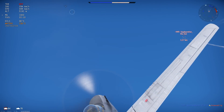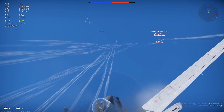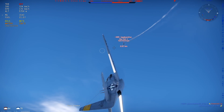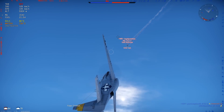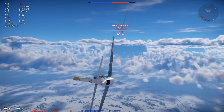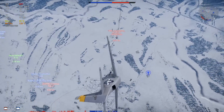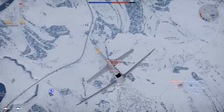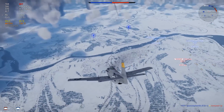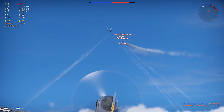Then he kind of does notice me, and it looks like he's trying to put me in an energy trap, but I'm going to abuse the range of these .50 cals and get a critical hit in, probably crippling him. I'm not terribly sure what I crit, but it looks like it was enough to get him to put his nose down and try to gain some speed back. Honestly, if he kept going up, I don't know if I would have been able to get any more shots in because I'm basically at stall speed at this point.